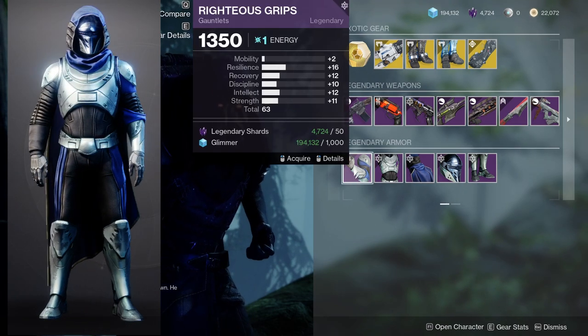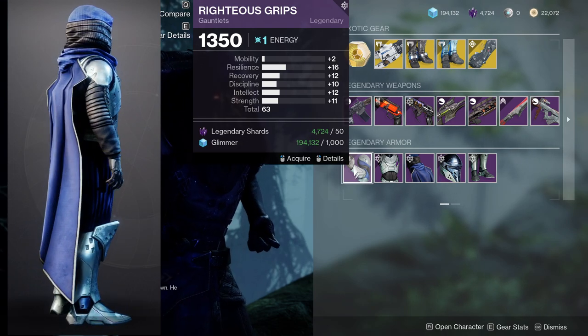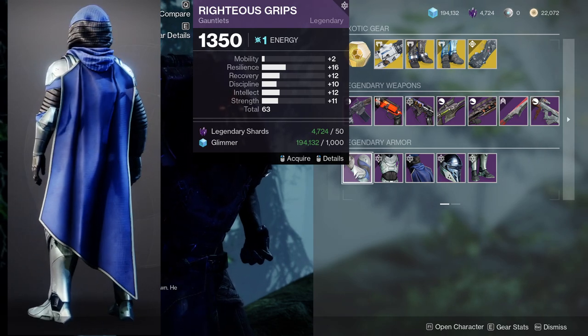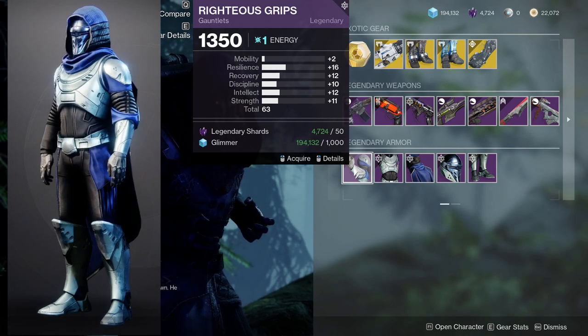For the actual armor itself, we're going to be looking at the Righteous Grips with basically a plus one to almost every category, which is really cool. If you put a plus 10 on the mobility, then it's a plus one on everything, which is pretty cool.